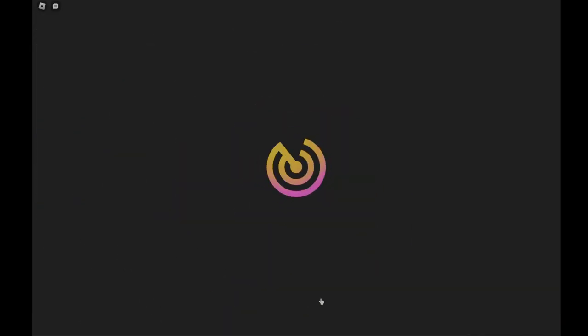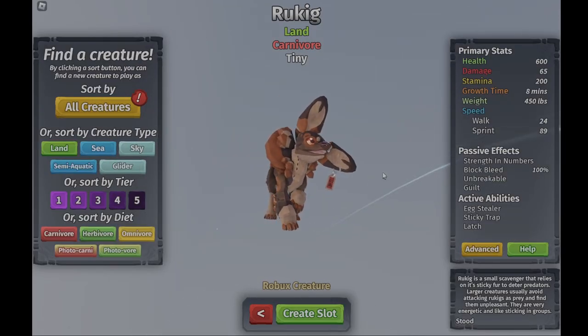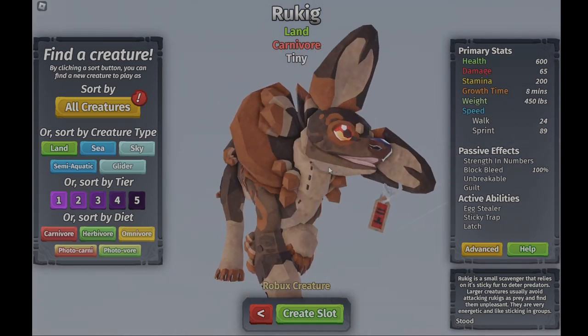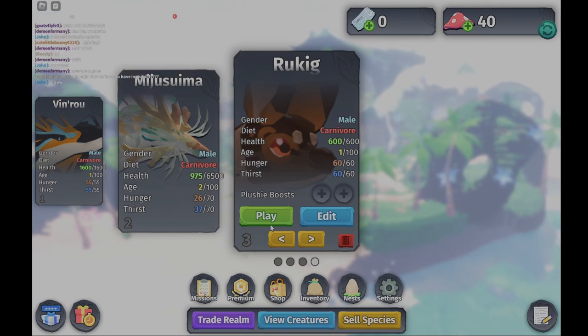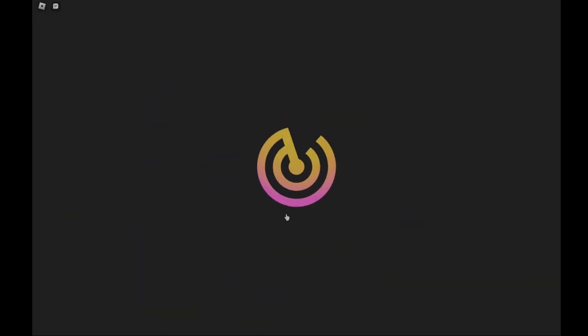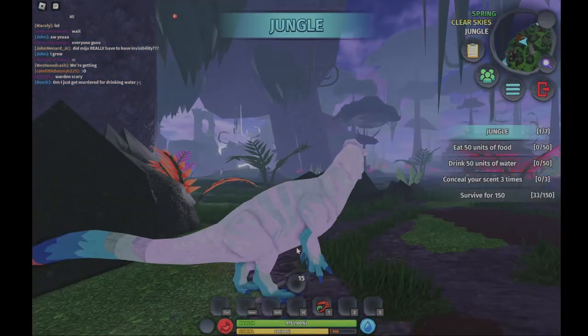We have a brand new system of looking at our creatures — this looks really cool. Then we got a brand new trade round button which looks pretty cool. Alright, enough rambling — let's go ahead and play as a creature already!